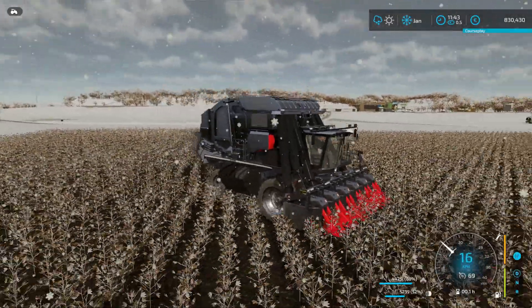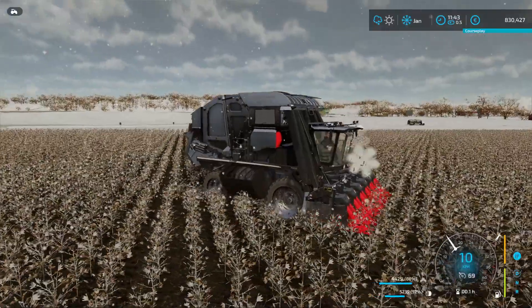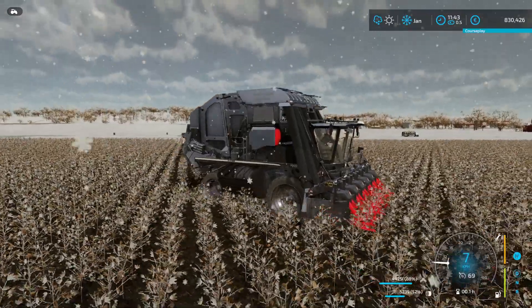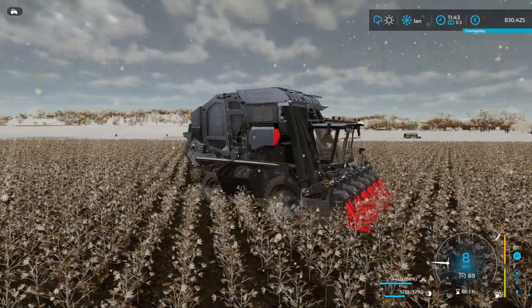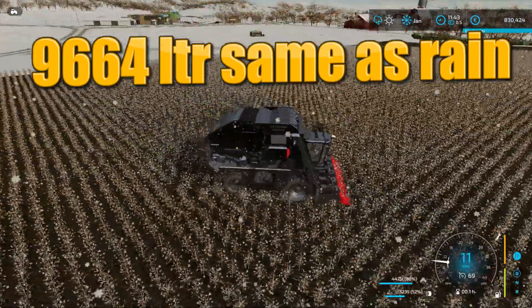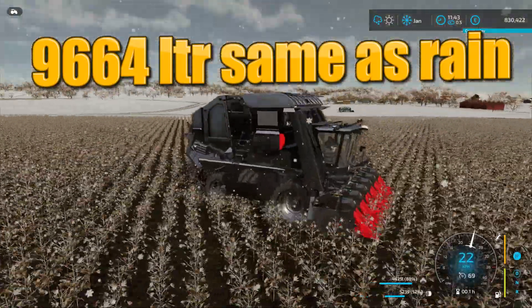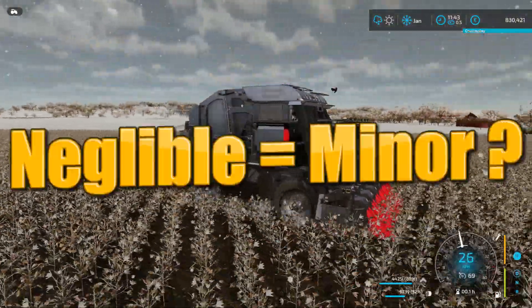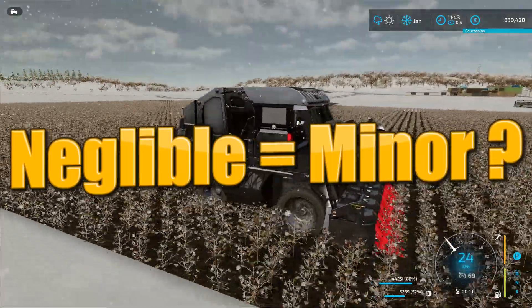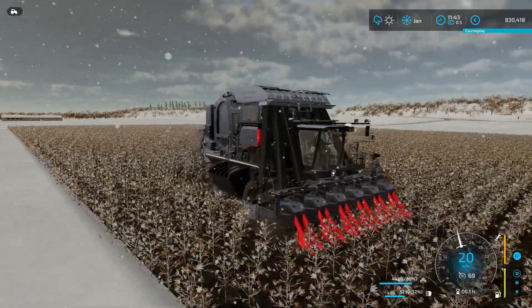The cotton harvesting in snow is finished. We got exactly the same result as during rain: 9,964 liters — just one liter less, which is negligible. So for cotton harvesting, in rain and snow it's gonna be the same — 50% loss.